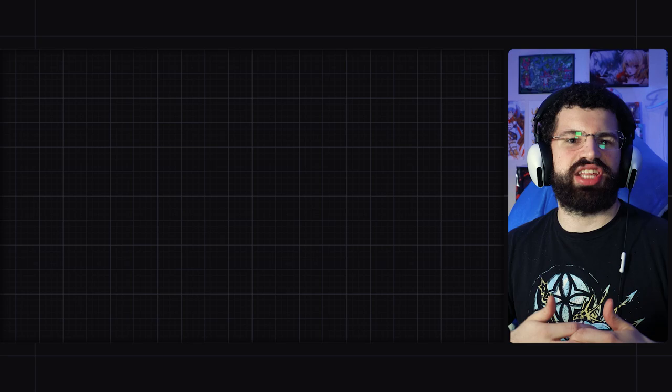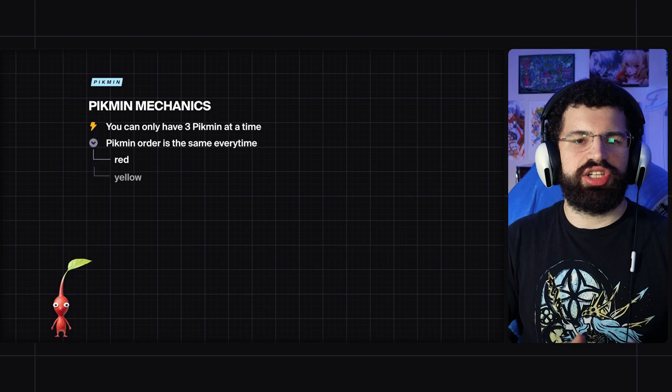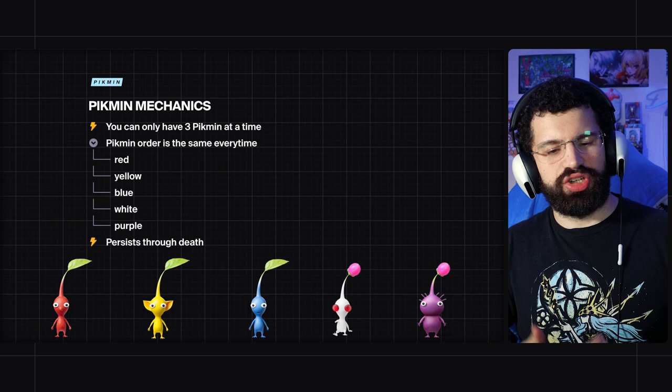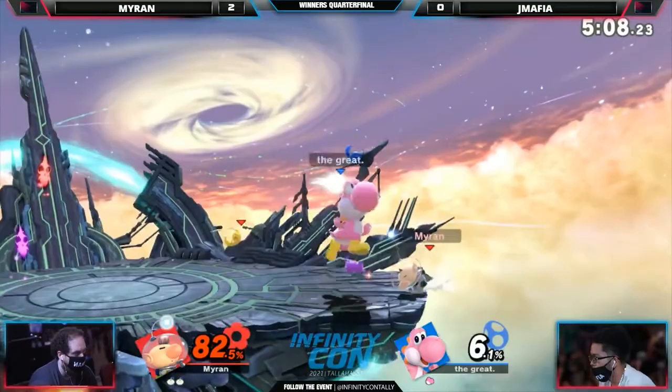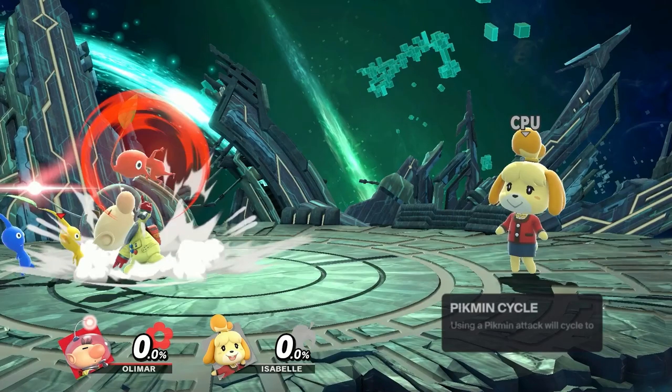There are a lot of mechanics when it comes to Pikmin, and playing Olimar makes them the most important part of the character. For this episode we're going in depth into how exactly Pikmin work. The most important thing is that you have three Pikmin at a time with Olimar, and the Pikmin pluck order is the same every time — it is not randomized. The order is always red, then yellow, then blue, then white, then purple, and this order persists even when Olimar dies. So if you die after plucking a blue Pikmin, when you respawn you'll pluck a white Pikmin next. This is actually key because sometimes you want to set up a pluck order so when you die you can start with a really good lineup on the next stock.